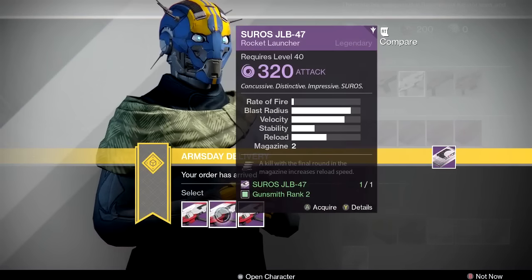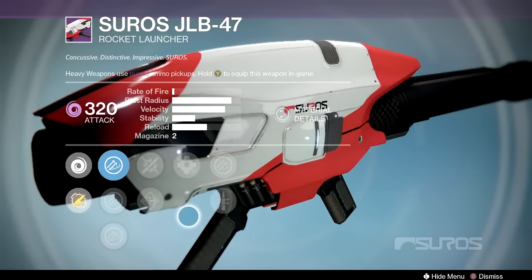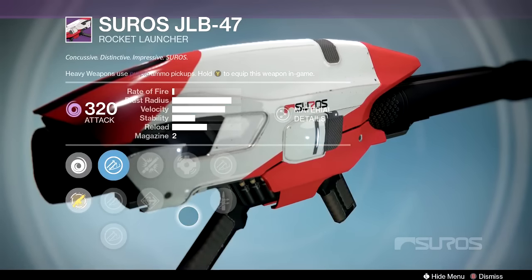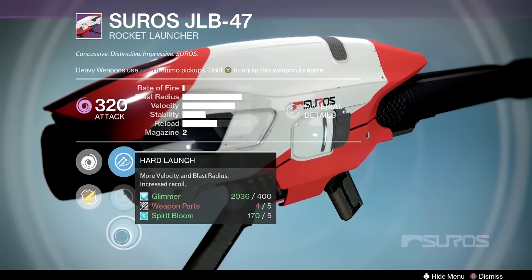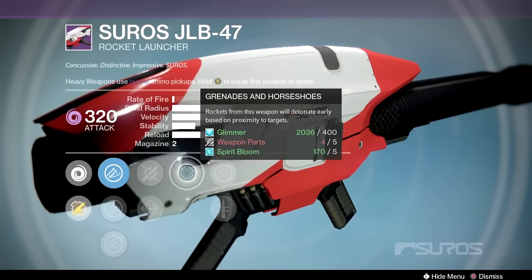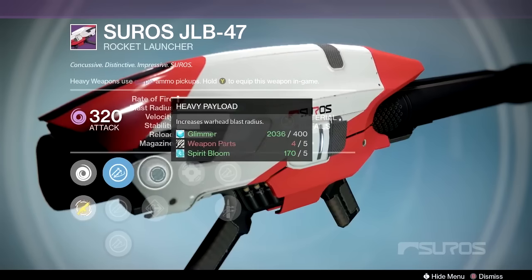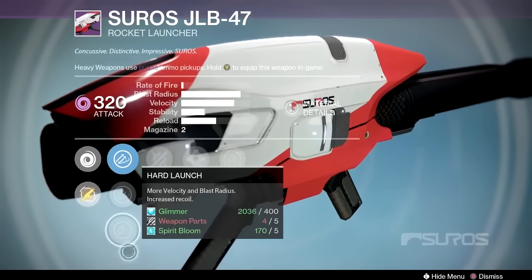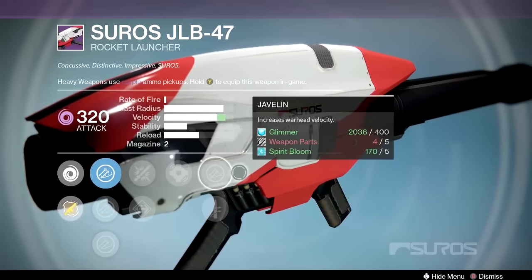Next up we have the Suros JLB-47. I'm seeing some good options right here. It has a good blast radius and velocity. So we've got soft launch, hard launch — I like the heavy payload, get that good blast radius — grenades and horseshoes, javelin and quick draw. That's pretty much a God roll right here on a PVP rocket launcher. It's only got two in the mag, but you're not going to get tripod and grenades and horseshoes on this one, so I would definitely pick up the first one.